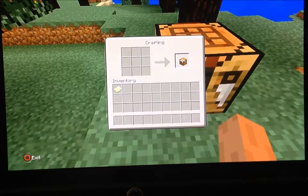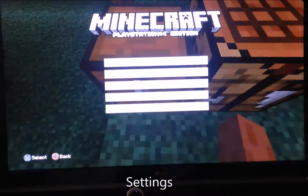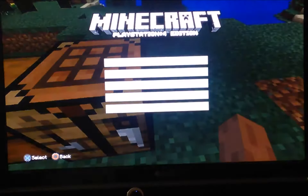By the way guys, if you want to know how to do the crafting like that, you gotta go to Options, Settings, use your preferences, and do that.